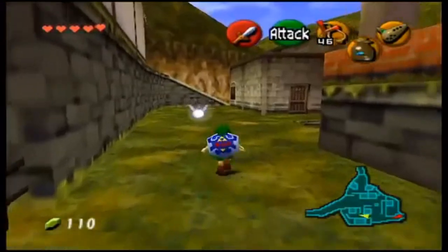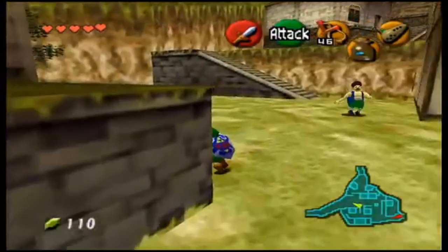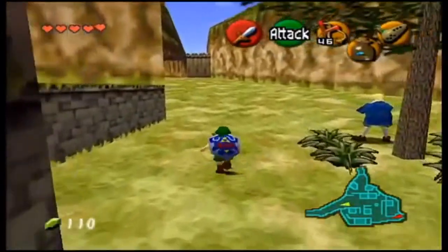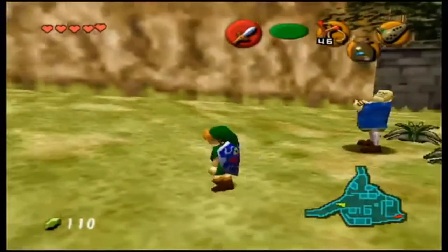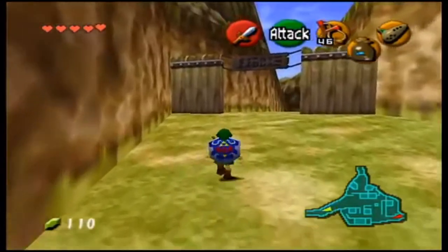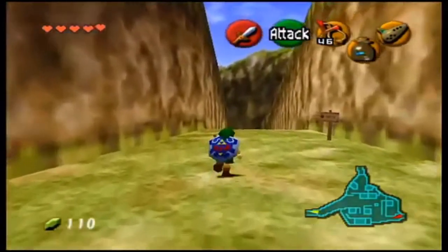Empty bottles are very useful — for example, we have a bug in our one empty bottle. We could capture a fairy, which appears randomly when you cut certain grass, break jars, or visit fairy fountains. Fairies can be used to revive you and things like that. Before we head up to Death Mountain we have one last pit stop — we're heading to Kokiri Forest.